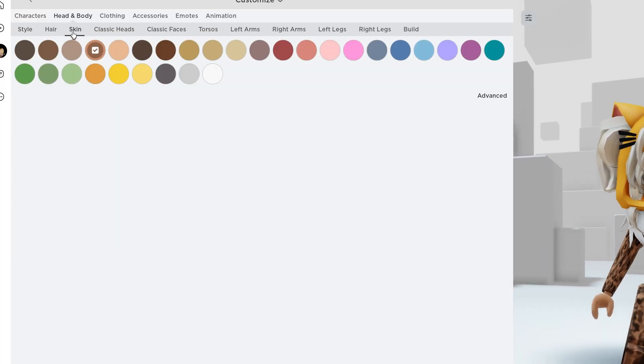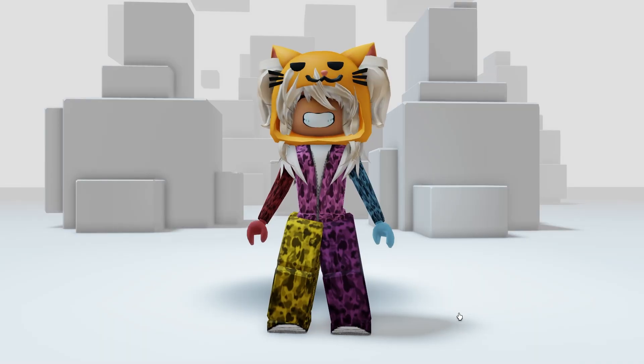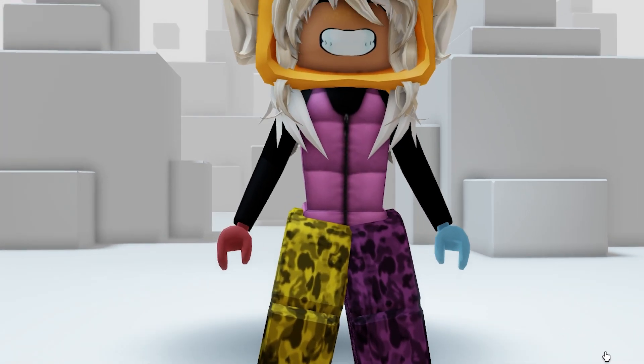Head over and click skin tone, and you can now basically change your clothing into any color. This is also what it looks like with the vest.